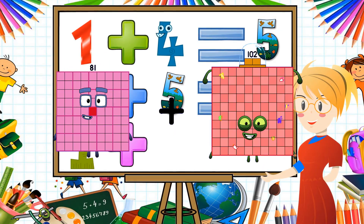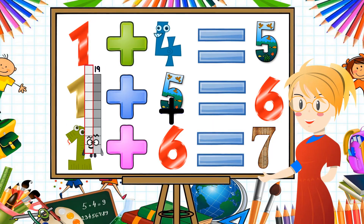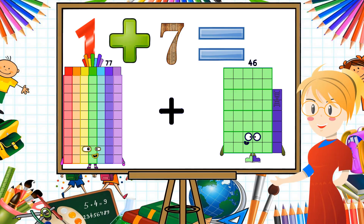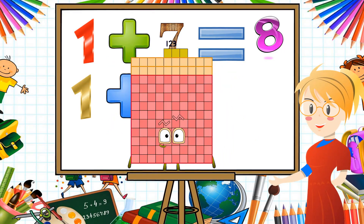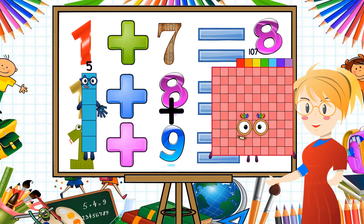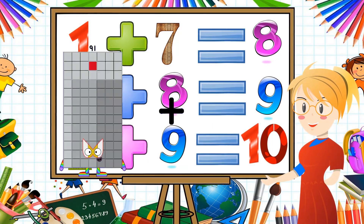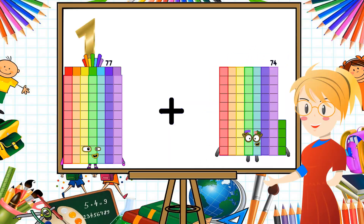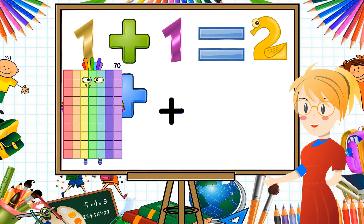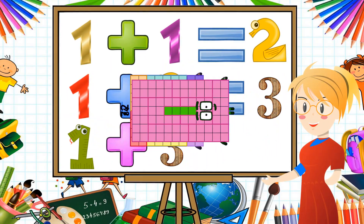Eighty-one plus seventy-one equals one hundred fifty-two. Seventy-seven plus forty-six equals one hundred twenty-three. Five plus one hundred seven equals one hundred twelve. Seventy-seven plus forty-one equals one hundred eighteen. Seventy-two plus eighty-four equals one hundred fifty-six.